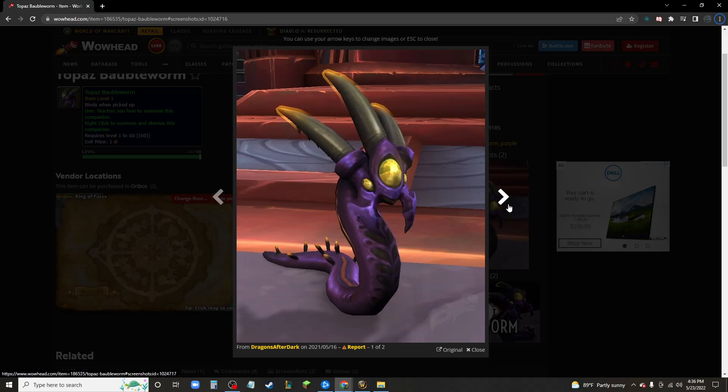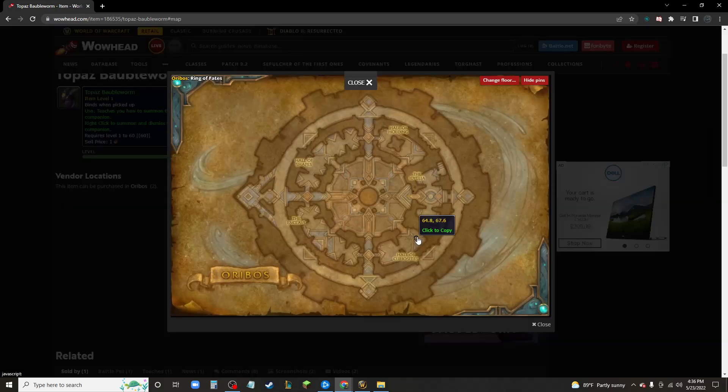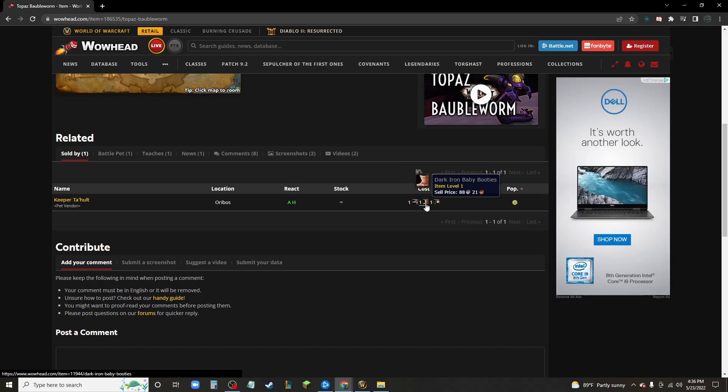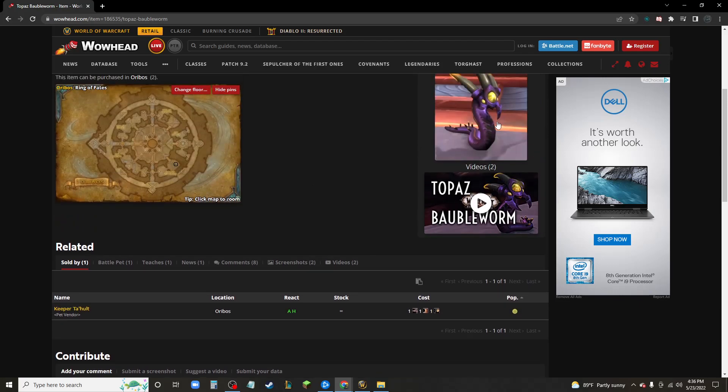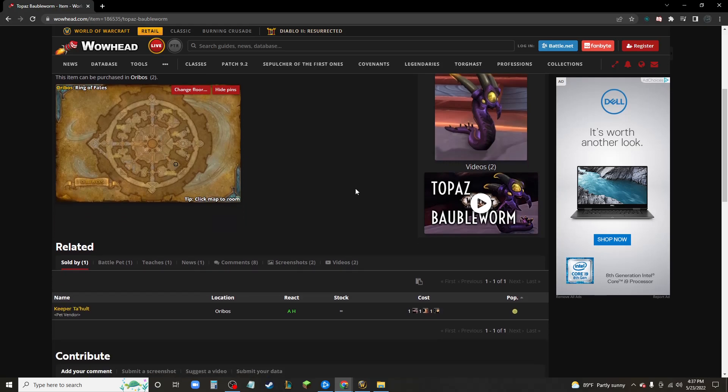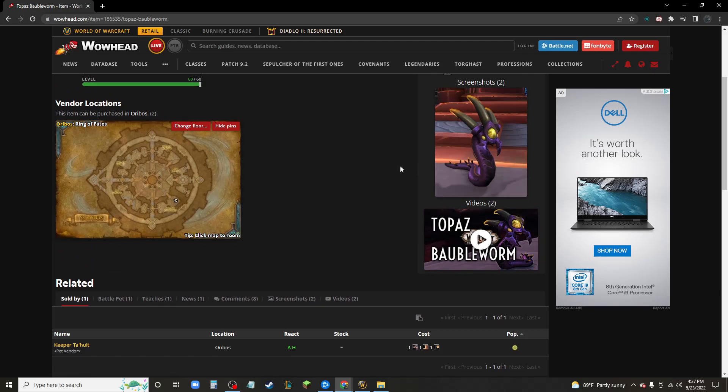This is what the pet looks like — it's the Topaz Baubleworm. You get it from this vendor in Oribos at the bottom, and you can see it requires Dark Iron Baby Booties, which is the hardest of the three items to get. You can also get the Rotting Bear Carcass and the Stoppable Force — that's how you get the Baubleworm. This pet typically goes for around 20k. If you wanted to, you could use the boots to get the Baubleworm and put those on the auction house as well. I recommend doing both — if you have numerous pairs of boots, get a couple of these and have a couple of Baubleworms on the auction house too, to increase your sales.